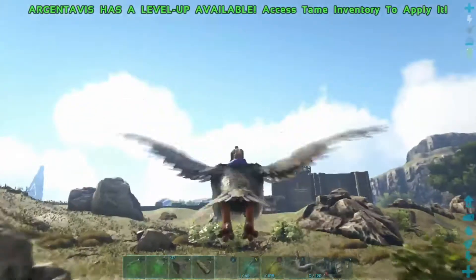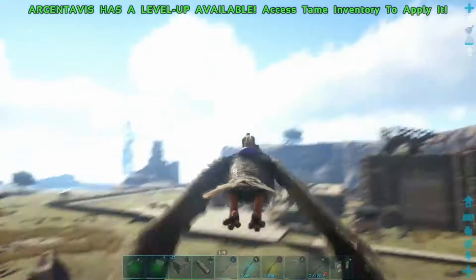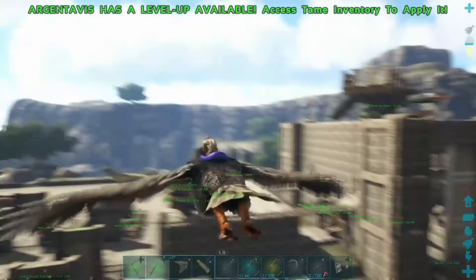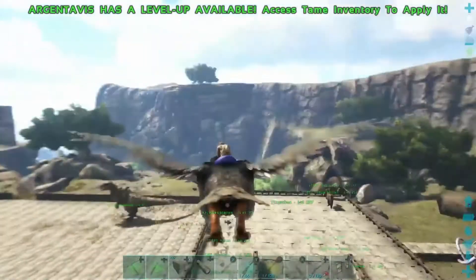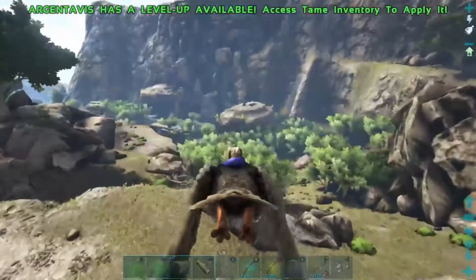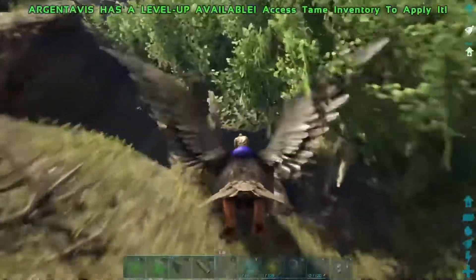So we're gonna run around this side. I think there was a Paraceratherium over on the other side in the swamp. If it's a low level we'll go take it out; if it's a high level we're gonna tame it because we want to get a match for our other one. We've got a few things around the base — we'll talk about those in just a second. Let's go get some meat for this frog. It's been a pretty good week of recording, a pretty good week on the server — getting quite a bit done.